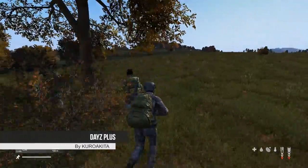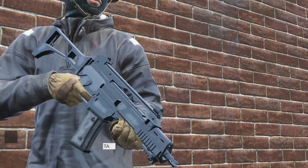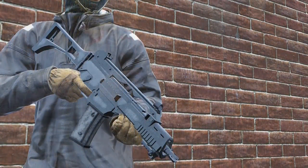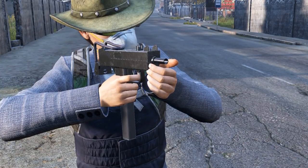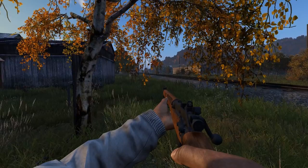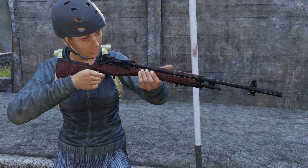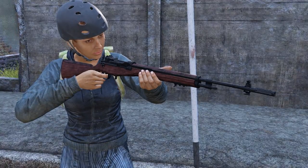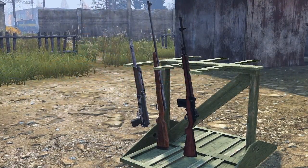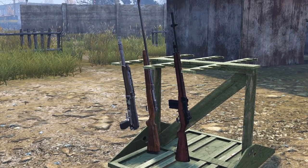Let's kick off today's video with DayZ Plus by Kuro Egita, which features multiple new weapons as well as a weapon rack modification. The weapons included are the G36 with 30-round STANAG mag, Mech 10 with 30-round mags, G18 with 15-round and 30-round magazines, a Lee-Enfield, M14 with 20-round magazine, and an M24. Some of these weapons do have new sounds and they sound really great.